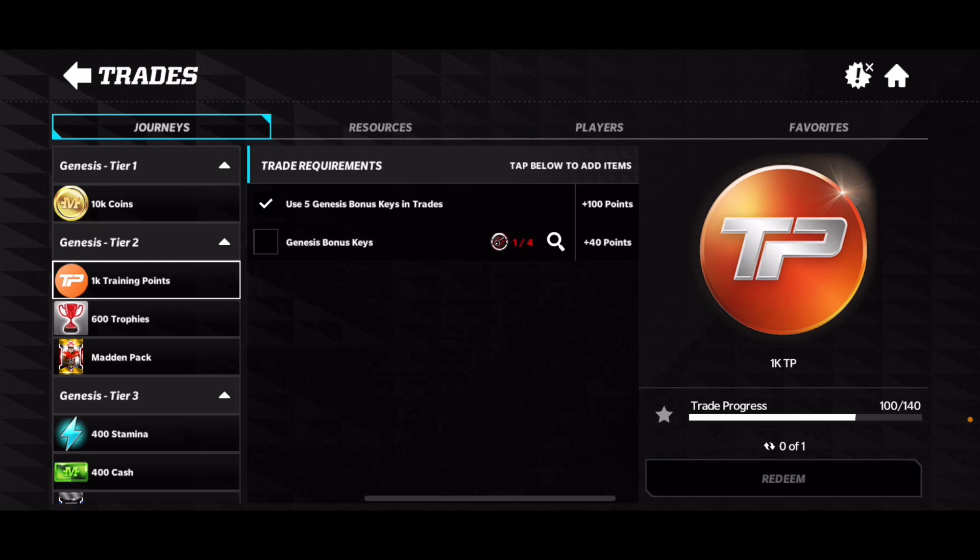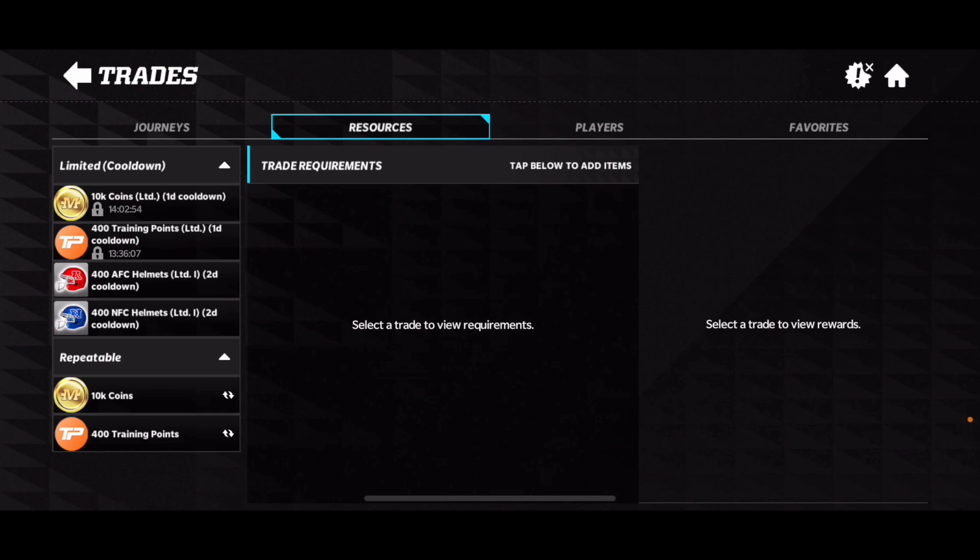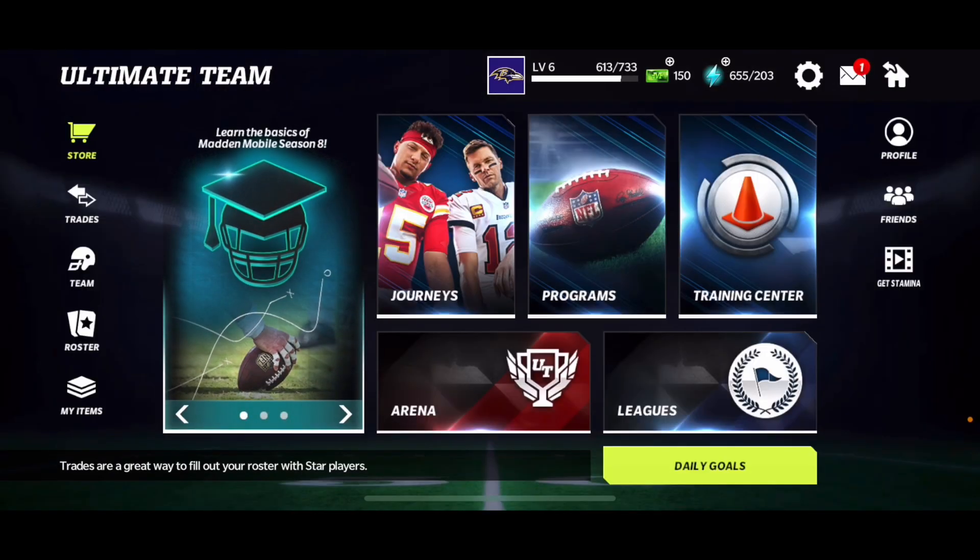The last way to get training points is through trades — 1k-plus training points right here easily. You can also get your resources for 400-plus training points. Like I said in my previous videos, take advantage while you can because the training points are sitting right there.